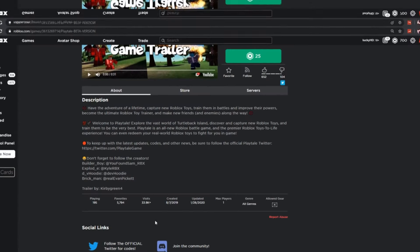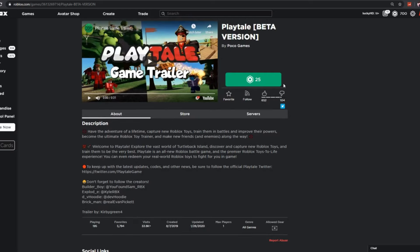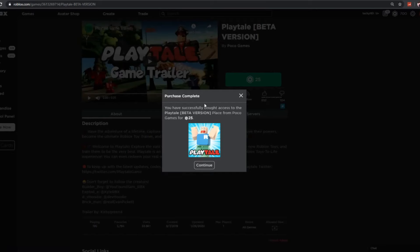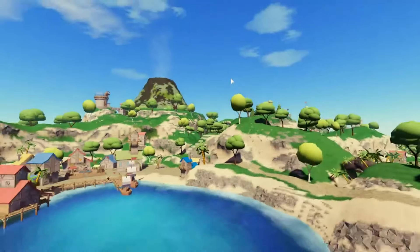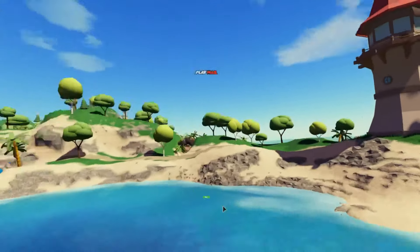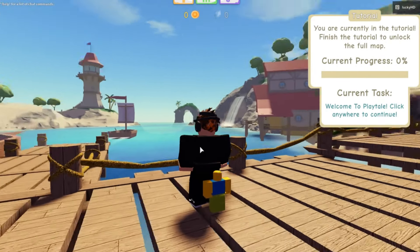First off, it says follow the official Twitter for codes, so I'm assuming there are codes in this game. I'll be leaving the link in the description for anybody who wants to play. Sorry if my voice sounds a little off — I'm a little sick right now. It costs 25 Robux, let's go buy access. It says you successfully bought Playtale beta version from Poco Games. Let's play it — we are in the game!